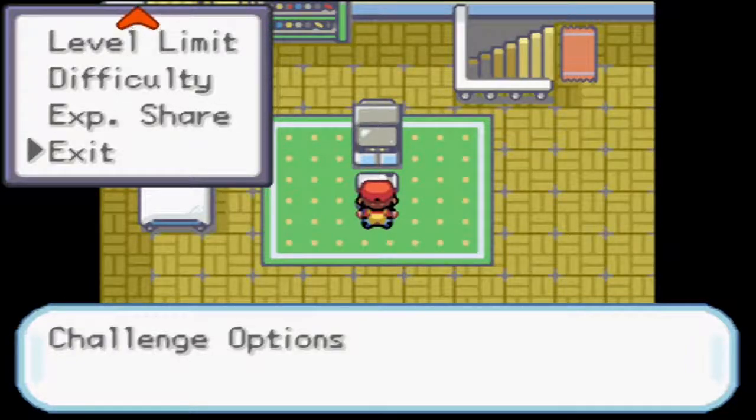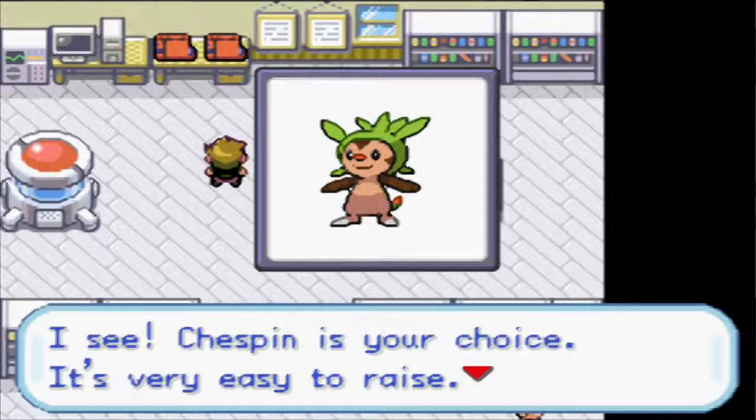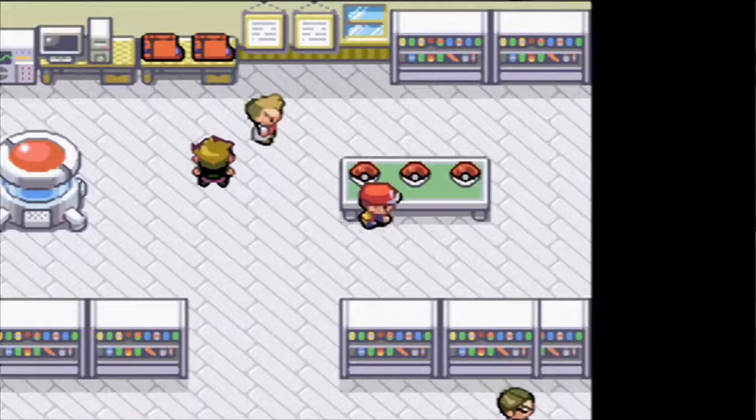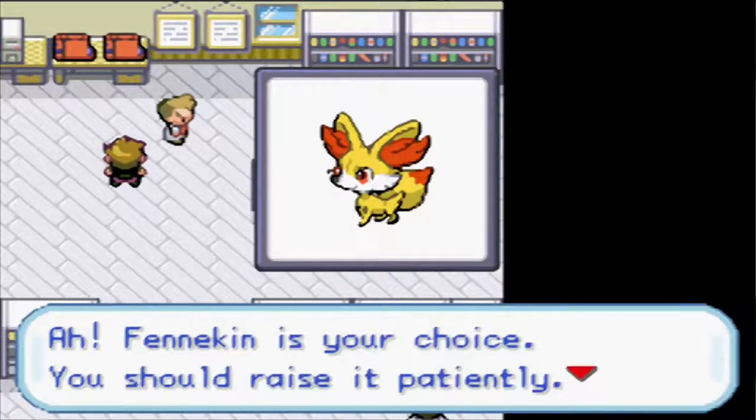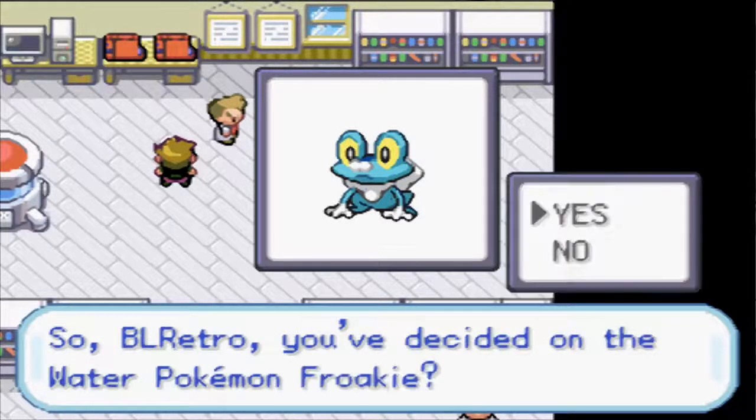If we need to level up Pokemon, we'll throw them out first and Switch battle. As you can see, we have the Gen 6 starters: Chespin, Froakie, and Fennekin. Fennekin is the Fire choice, and Froakie is the Water choice - Good Boy Froakie. I think we're going to go with Froakie. Greninja is the coolest of the three evolutions, and having a Water type is going to be decent since we won't get a Rod until much later. This way we know we'll have a Water type on our team.